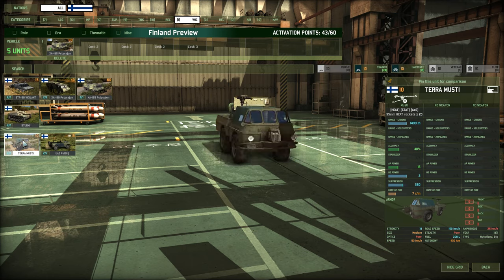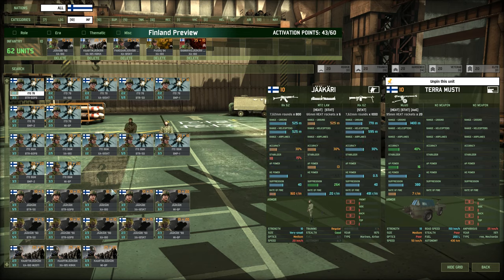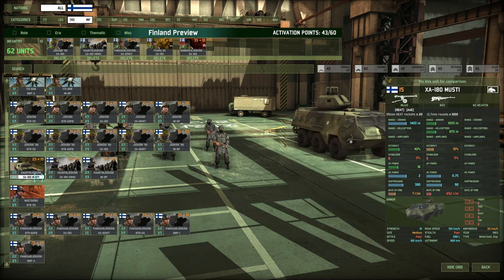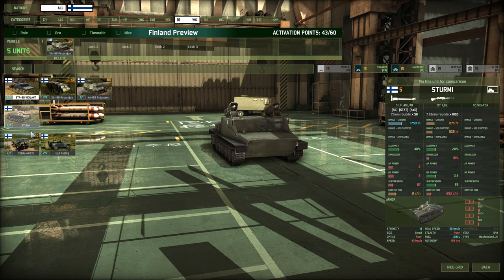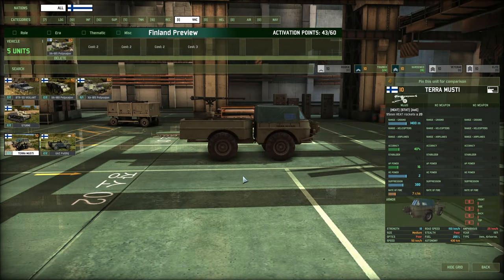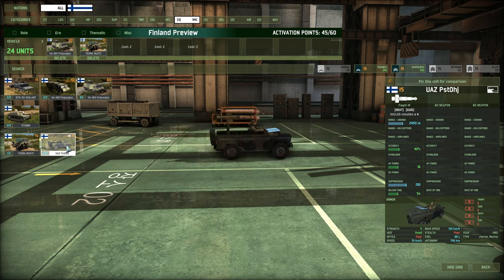Another interesting unit is the Terra Musti — this is the Musti weapon fitted to a truck. It's 10 points, very spammable with two cards giving 24 or 19 units. Autonomy is good, off-road speed is okay, no armor whatsoever — it's just a truck with a recoilless rifle. But the accuracy on the rifle is pretty good and you can likely get one or two shots off. I'm going to keep these in as a bit of an all-rounder. There's also the UAZ with a HEGM missile, but I don't really recommend it.